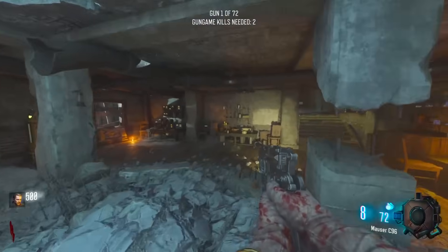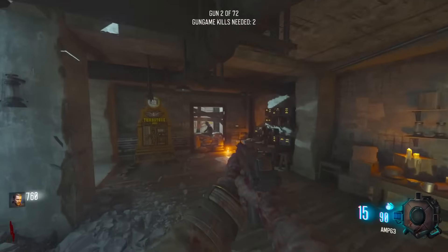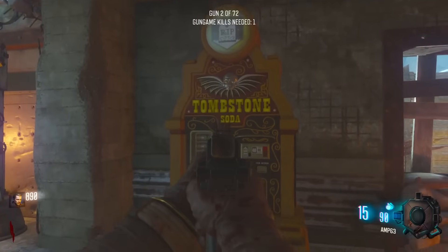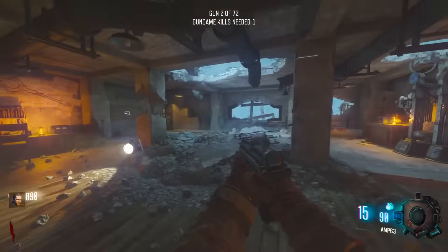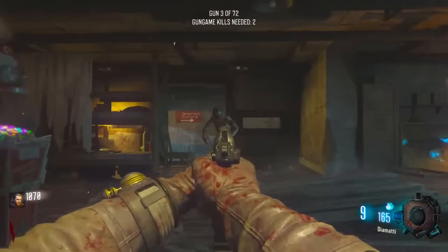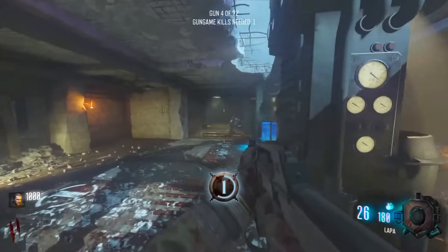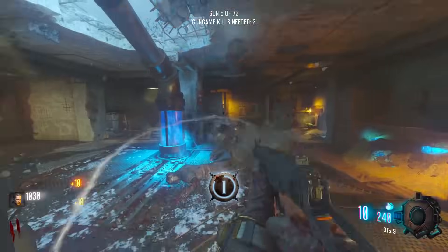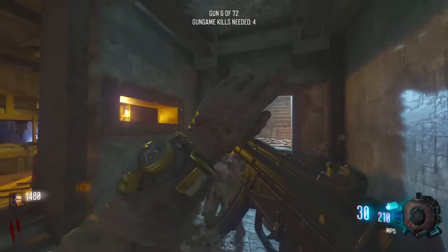There is a lot going on right now. First things first, we're on Origins. Secondly, we're playing gun game. Third, we've got custom perks - there are 50 on this map. Finally, we're using Cold War weapons. Basically we're doing this Cold War gun game. Our main goal is to get all 50 perks. This generator is actually kind of OP for getting guns, just flying through them. So our aim is to finish the gun game and have all 50 perks.